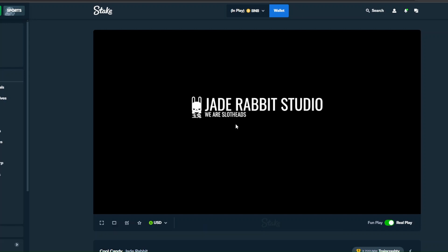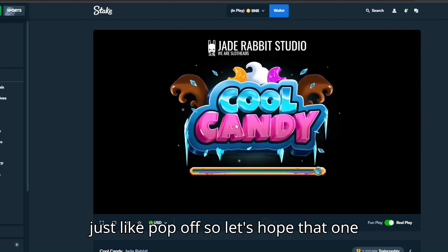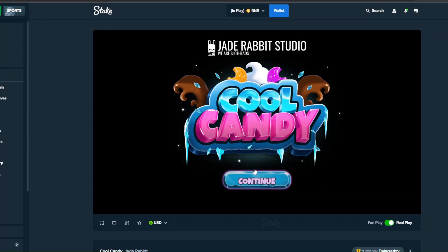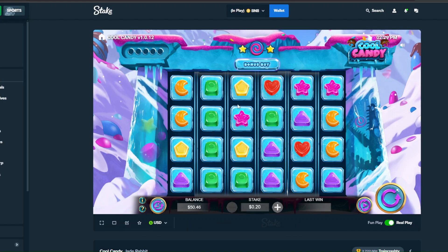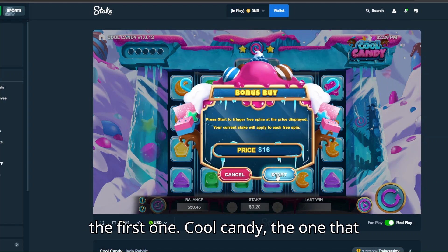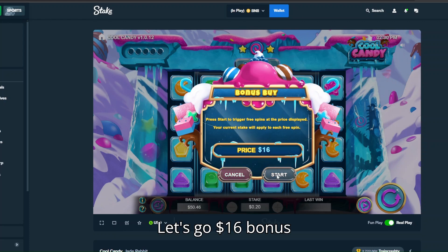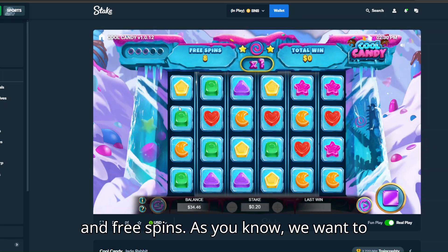It all depends on how it goes because each and every one of those slots can just pop off. Let's hope that one of them happens. I don't know how those four slots became the golden four, but at this point that's what they are. Without further ado, let's start with the first one — Cool Candy, the one that never pays but I still believe in. Let's go! $16 bonus and three spins.